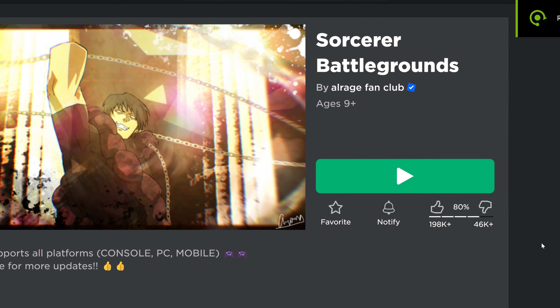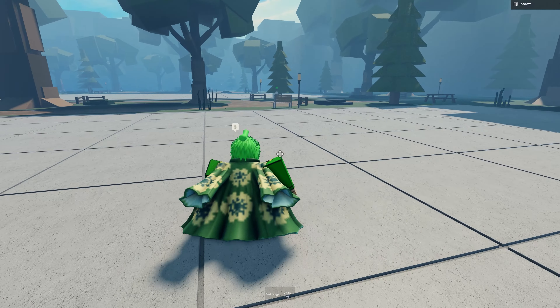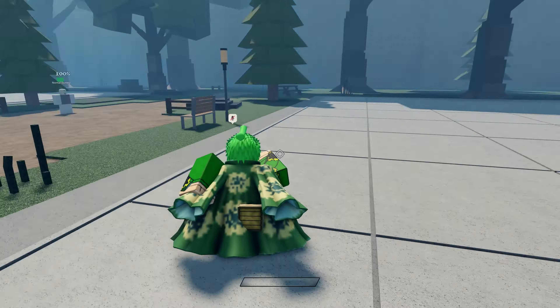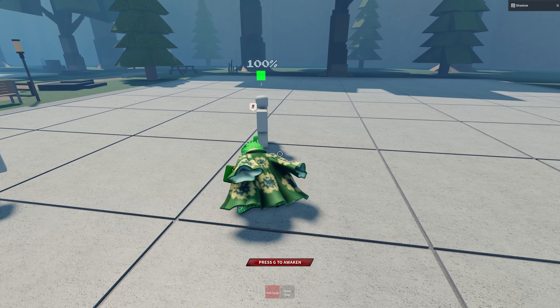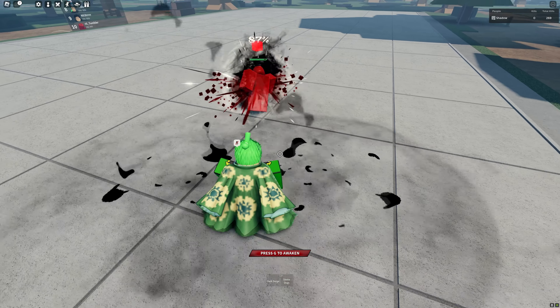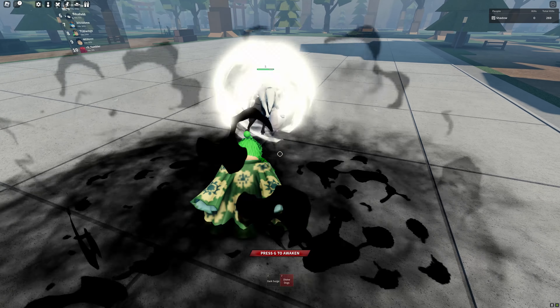Sorcerer Battlegrounds added Megami. Let's check out the first moves. Megami released with two moves, which is pretty nice — they usually just release with one move, sometimes two. The first move is Dark Surge, which actually looks nice, and the second move is Divine Dogs, and it's pretty fast.